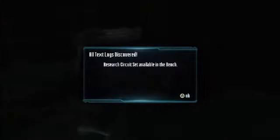From there, just head around to the weapons bench and you'll get your text log. And that's the last of the text logs.